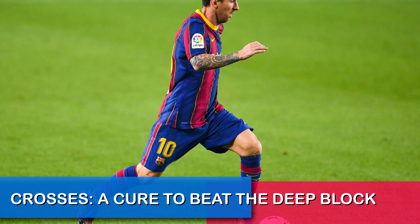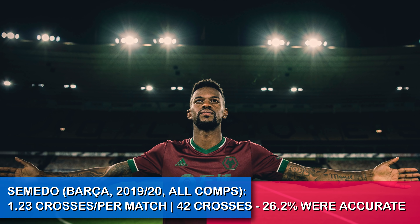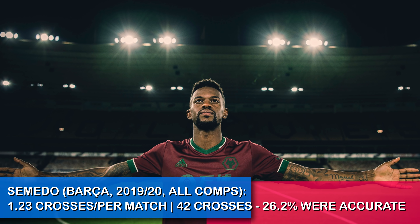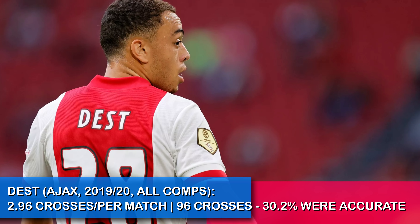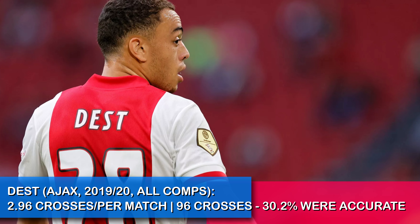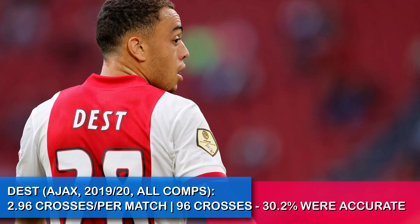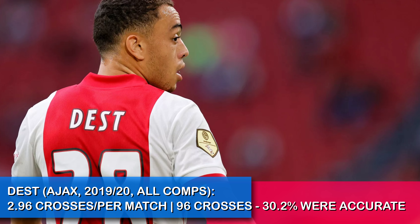Nelson Semedo was doing 1.3 crosses per match, completing 42 total crosses in the 2019-2020 season, with 26.2% of those being accurate. Moving on to Sergino Dest, he did 2.96 crosses per match, completing 96 total crosses throughout the whole season with Ajax, with 30.2% of those 96 crosses being accurate.